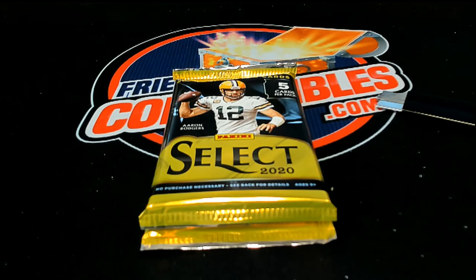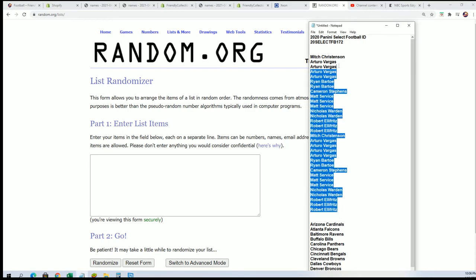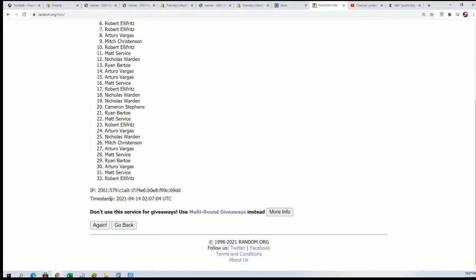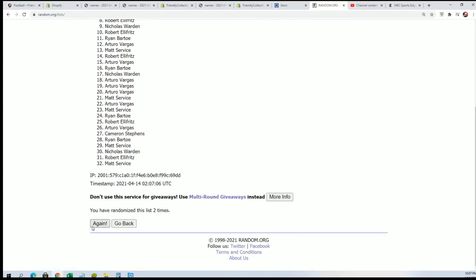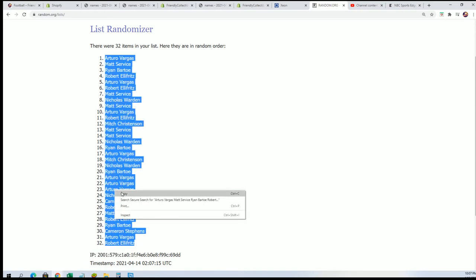All right, let's hit something big in 172. We're going to randomize the owner name seven times and we're going to randomize the team seven times. Lucky number seven — so we're randomizing both lists seven times apiece.